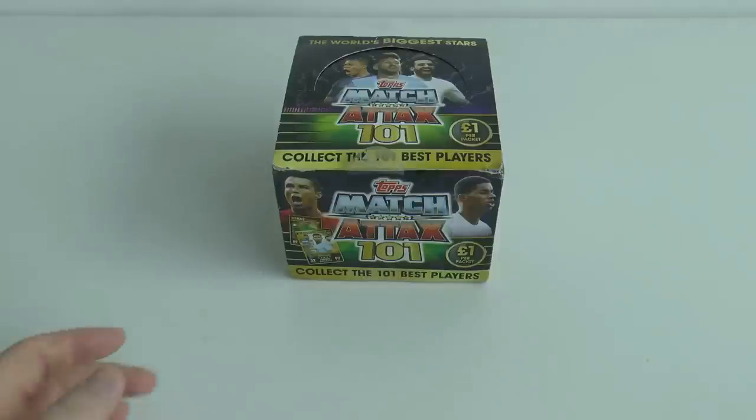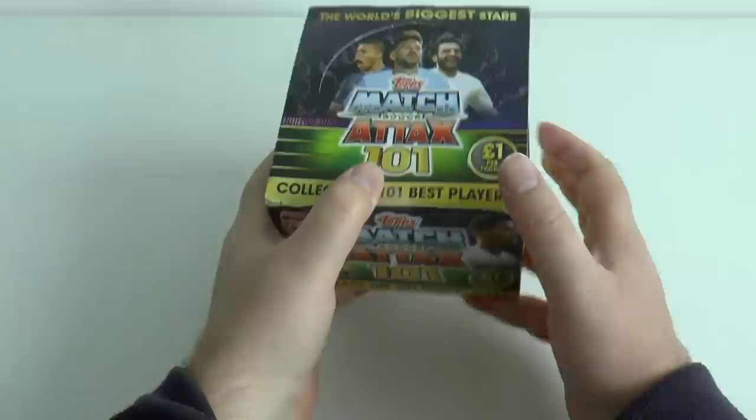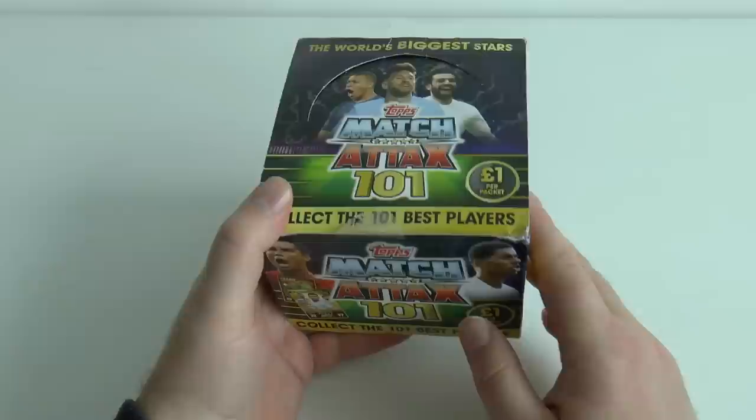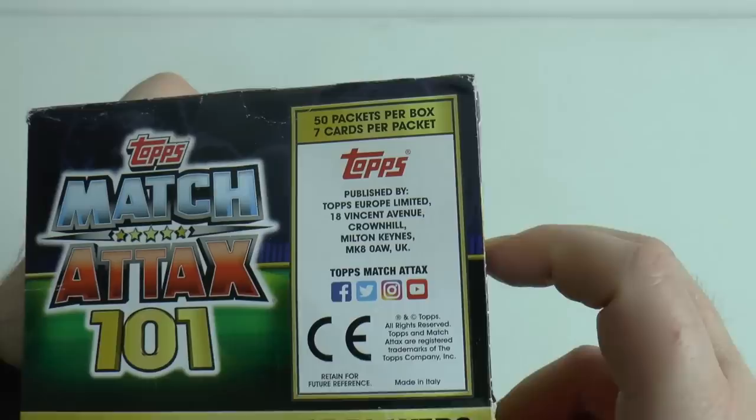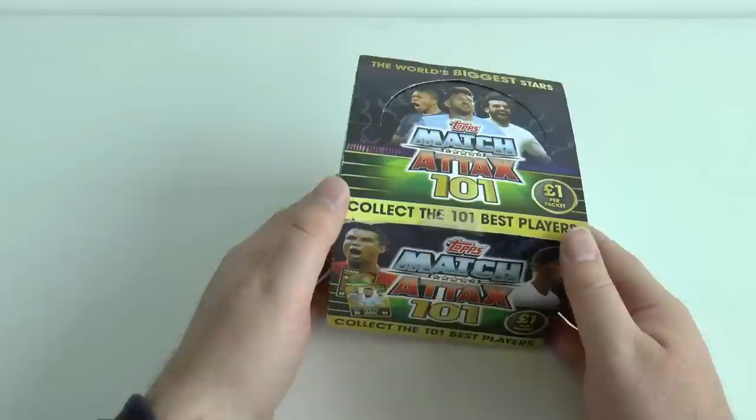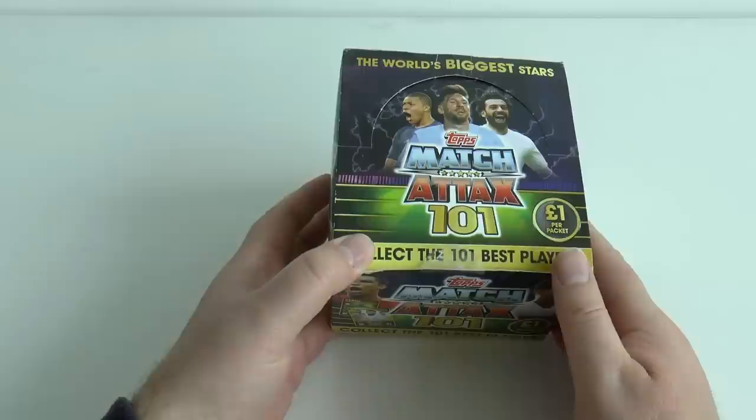Welcome to this entire booster box opening for the Topps Match Attax 101 2019 trading card collection. We've got an unopened box of 50 packets in total, all with 7 cards per pack. This is of course the Ghost Shirt Collection based on the 101 Best Players according to Topps UK.